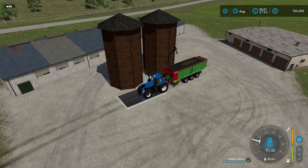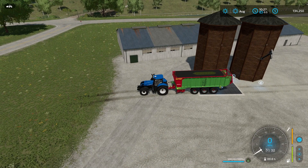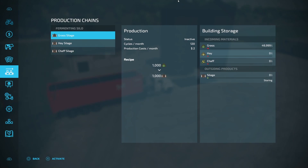I've got 50,000 liters of grass here in my trailer. I'm going to pull right over top of this. As you can see, it's going to go in and it's going to be standard unloading. Once you have your product put into your silo, all you're going to need to do is come over here and make sure that you have this turned on to running. You can see there in the middle it says status running. It's going to begin processing all of your silage for you. It's not going to do it every 12 minutes — it's going to gradually do it. So as you can see, we already have 7 liters of silage down there in our outgoing products.